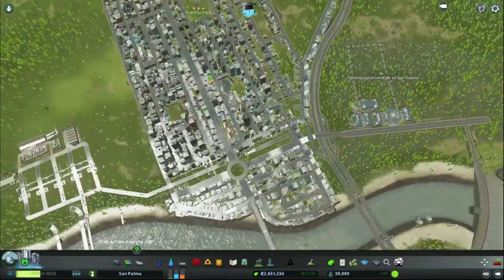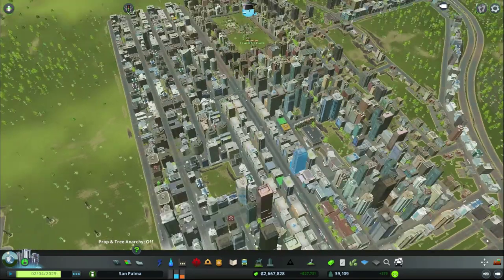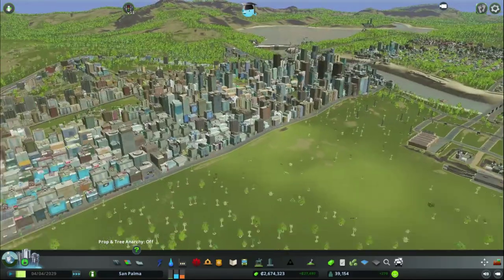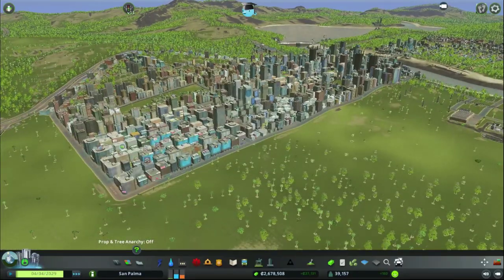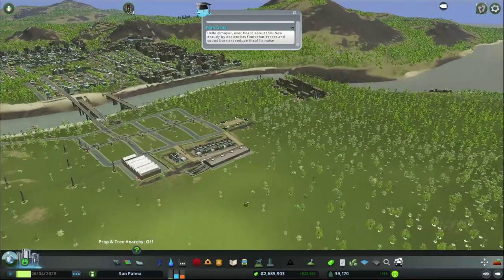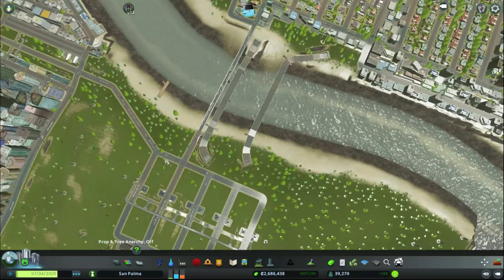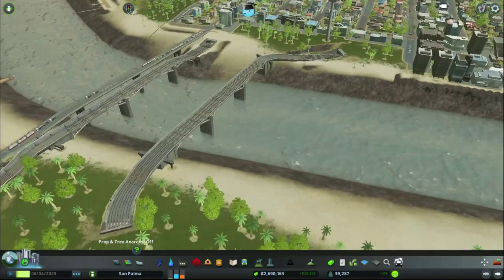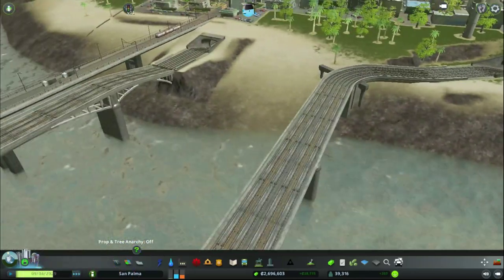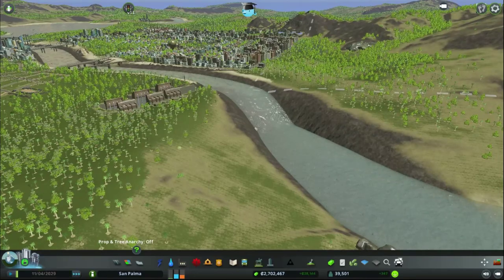Alright anyway guys, time to wrap up the episode. Thank you guys for tuning in to this episode of Cities Skylines 2020 City. It shows the Metro for Halt mod — you guys can check that out. I'll put a link down in the description or in the comments if any of you guys just want to find out what mod I use. Anyway guys, thank you for tuning in. See you guys in the next one. Ashboss is out — time to go edit.